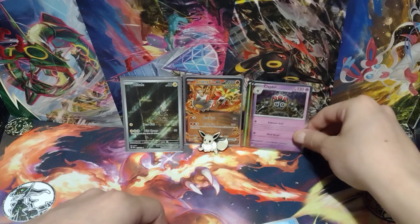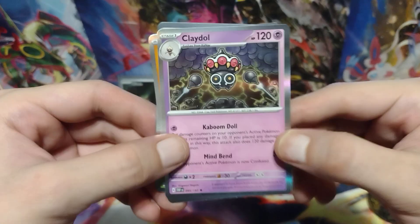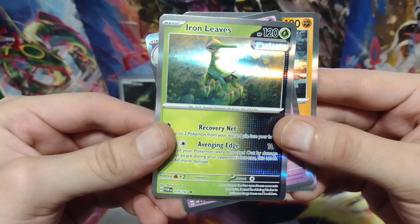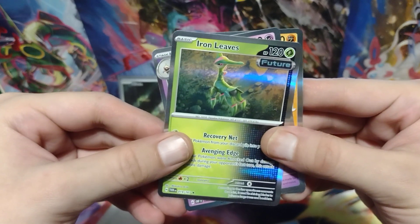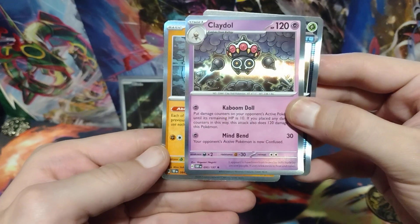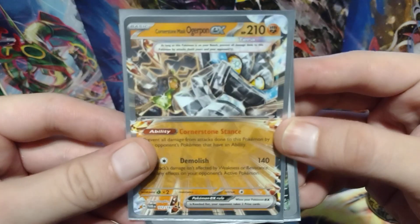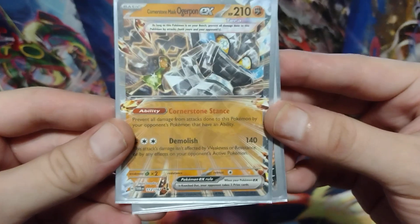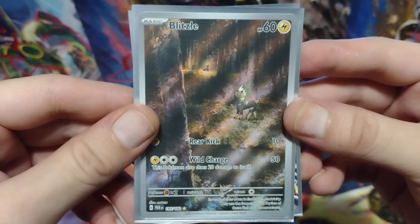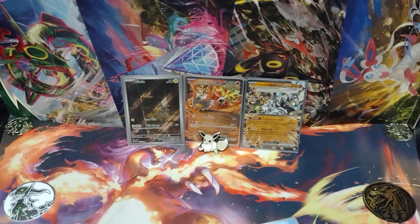Alright, so let's get to the hits. If I put up a holo I didn't get a hit in that pack. So a holo Claydol from Obsidian Flames, a holo Relicanth from Temporal Forces, and holo Iron Leaves from Twilight Masquerade. Which one do I want to put in front? I'll put the Claydol in front for now. Alright, so my big hits for this opening: the Cornerstone Mask Augerpon EX Terra from Twilight Masquerade, and my big hit of this opening, the Blitzel from Paradox Rift. As always, this has been the Pokestranger — until next time, I hope each and every one of you have a wonderful day.